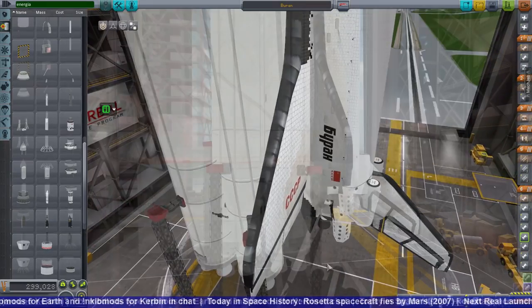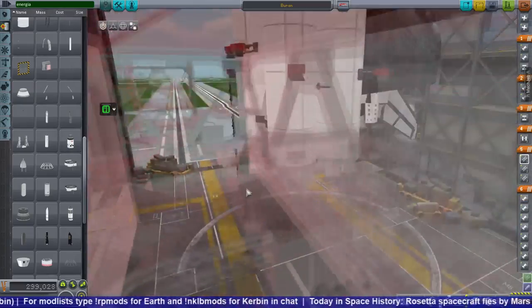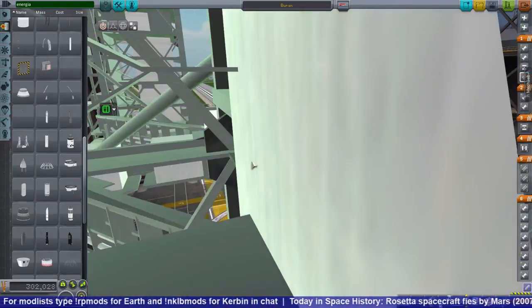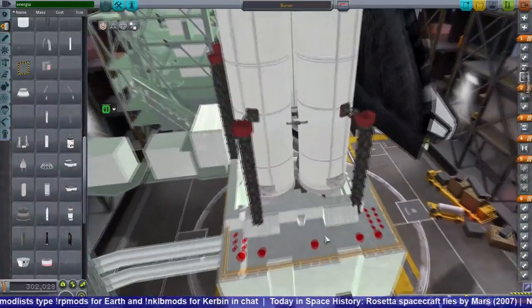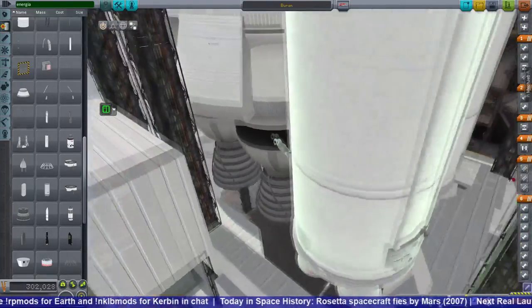You can see me trying to figure out how to put the separatrons on the boosters. I really couldn't figure out a way, but based on previous tests I realized the boosters could come off safely without separatrons, so I'll have to figure out where to put them later on.